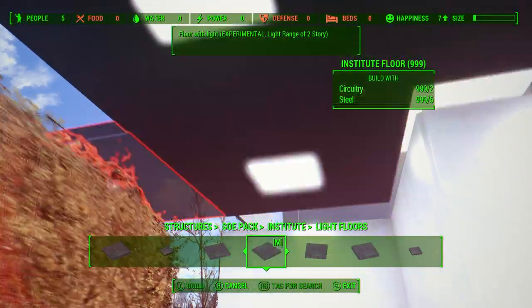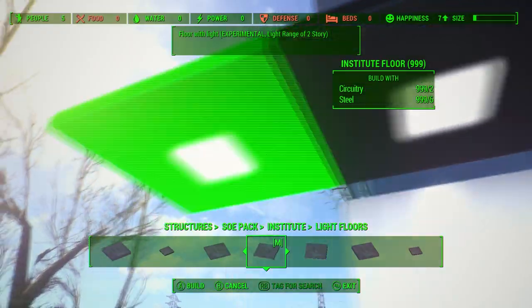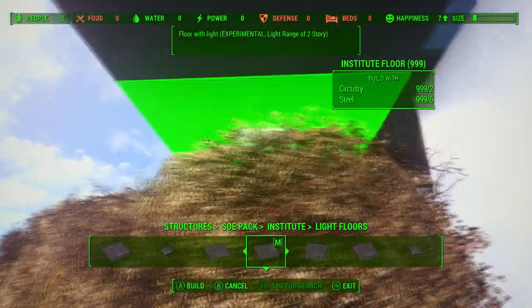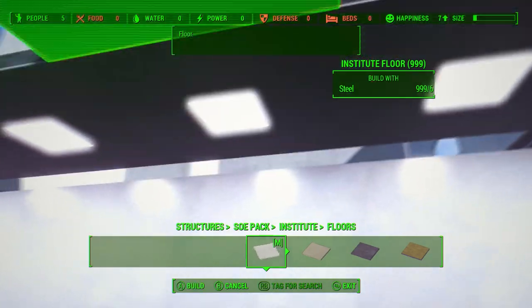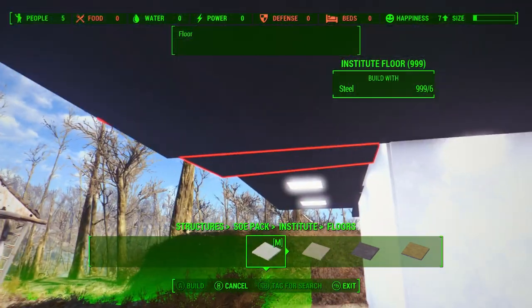Two games that do this — No Man's Sky recently made an update where you can tailor your buildings however you want, and Ark: Survival Evolved lets you use berries to make dye and then paint your buildings. It was super cool, and I believe Fallout 4 should have had it. Unfortunately it never did, but I believe Bethesda should implement it in the next game.